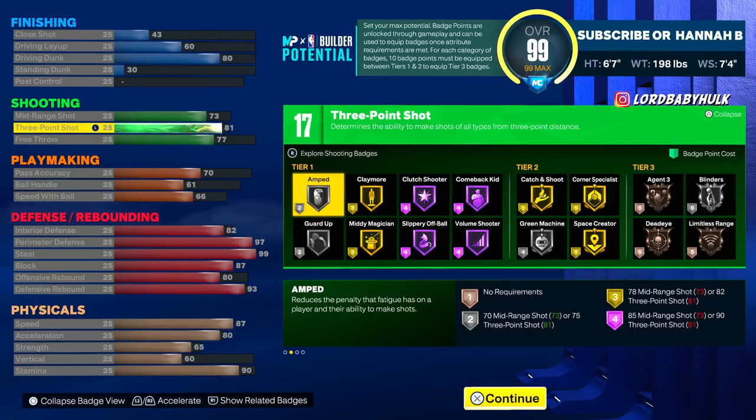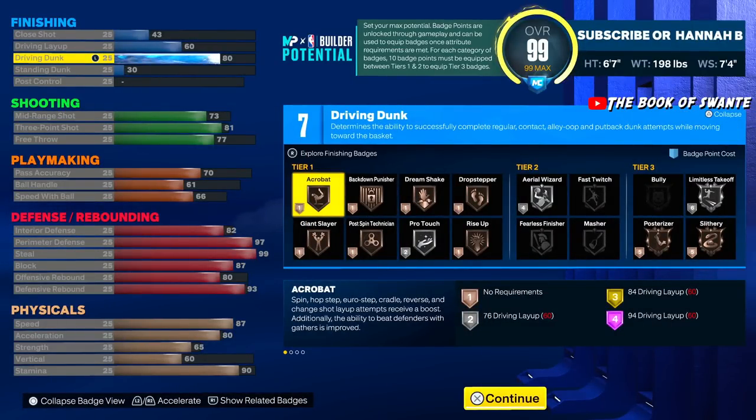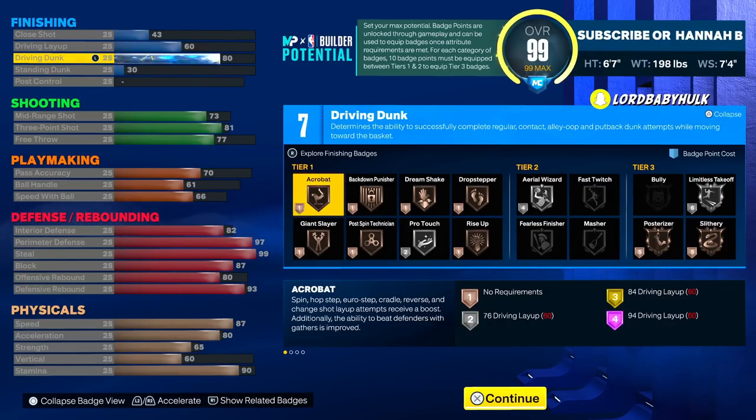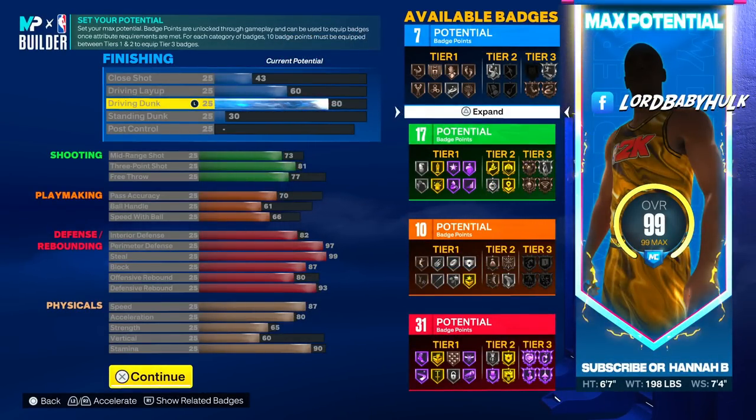Your three-point is fabulous. You got Catch and Shoot gold, Corner Specialist gold. You even got Limitless Agent threes. You'll be able to fade with this build, run around and shoot. You got a decent mid-range — not bad — so you can hit with this. The finishing is limited — you can't get Limitless Takeoff, but you still get quick drops. You can dunk the ball, you'll be all right. At six-seven the quick drops are pretty decent.